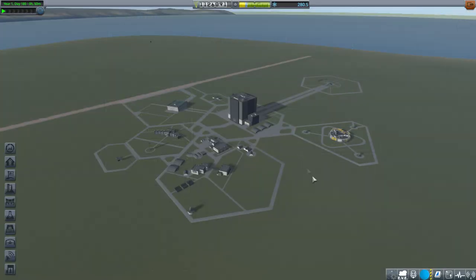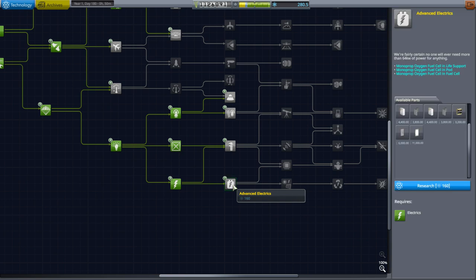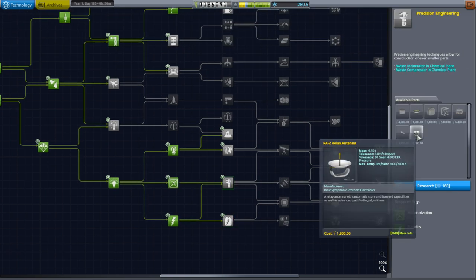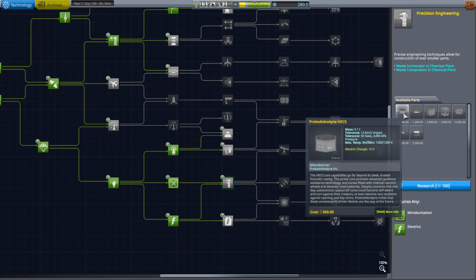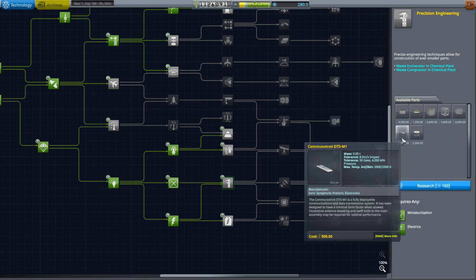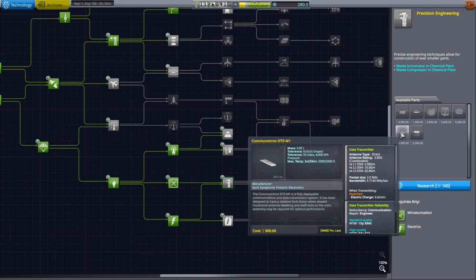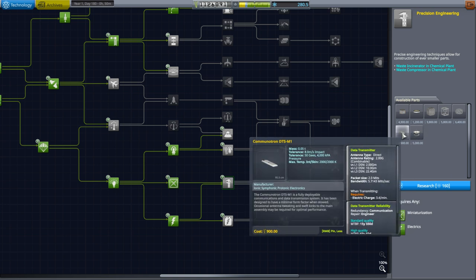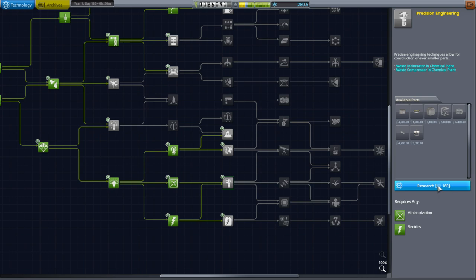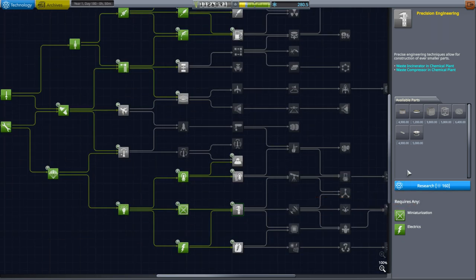Of course we need better antennae. We've got some science thanks to our Minmus missions, and I think we should invest in precision engineering. I wish it had a few other things — cubical octagonal struts are good for certain situations — but mainly we're trying to get this antenna. A relay antenna we don't need right now; just a direct line back would be good enough. I'll pick it up, though there's a lot of other stuff we could really use. But I'm focused on Duna.